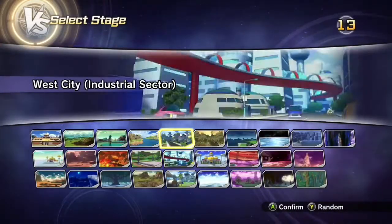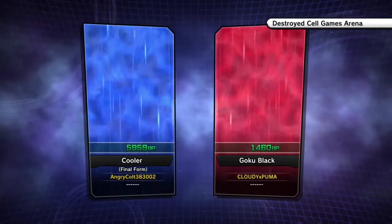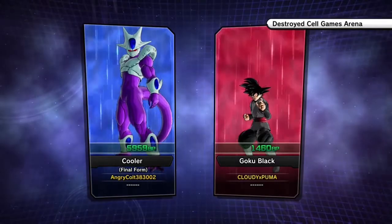For his ultimates, he has Full Power Energy Wave and Supernova Cooler. Full Power Energy Wave is a good, basic average ki blast ultimate — it activates really, really fast and you can mix it up into a lot of different combos, but it doesn't do that much damage.